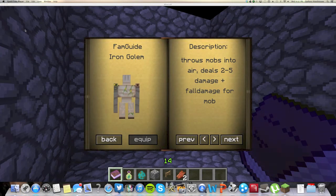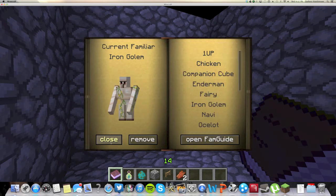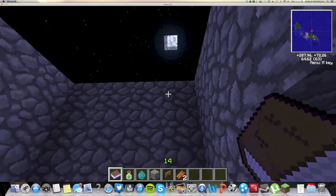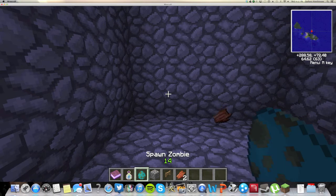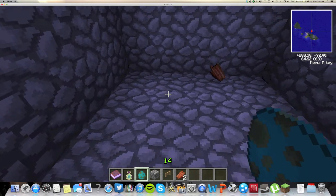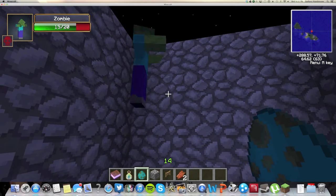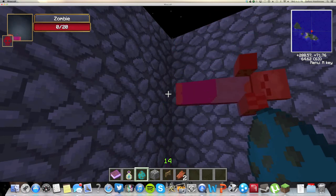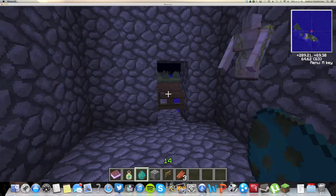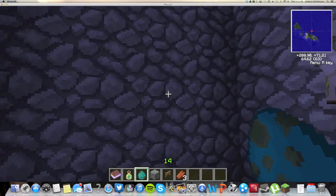The next thing on the list is the iron golem, and this is really cool. The iron golem costs 15 XP. I've already unlocked him and equipped him. What the iron golem does is it throws whatever mob you're trying to fight up in the air, and it also causes that mob to take fall damage. As you can see, I have a zombie egg right here — I'm just going to throw a zombie down. The iron golem throws him in the air and also deals some mob damage. It's kind of like an actual iron golem except with you all the time. If I ever was playing single player, I would definitely use the iron golem to protect myself.